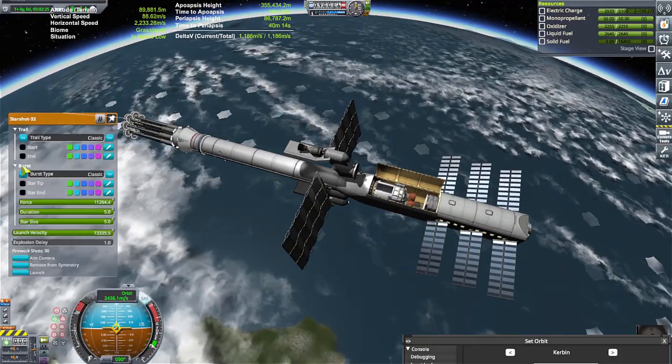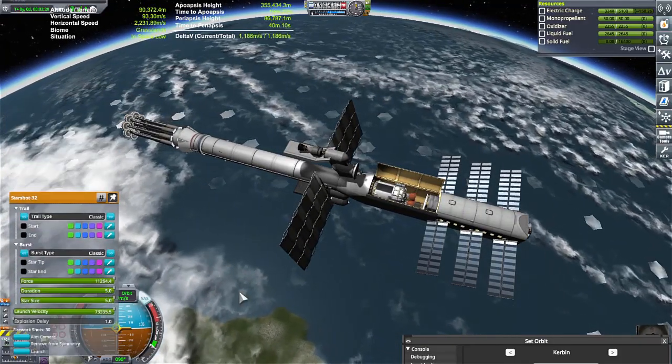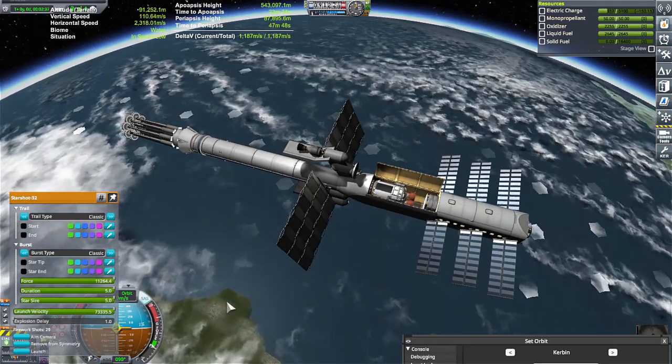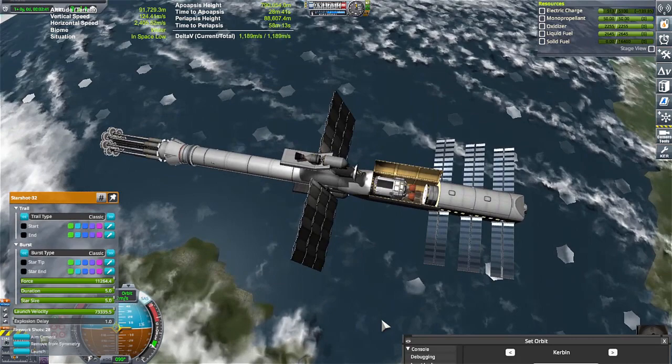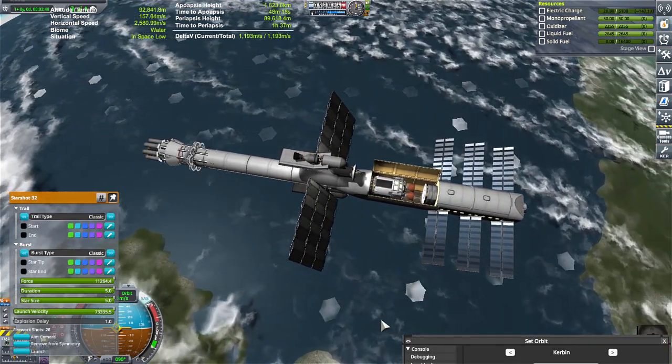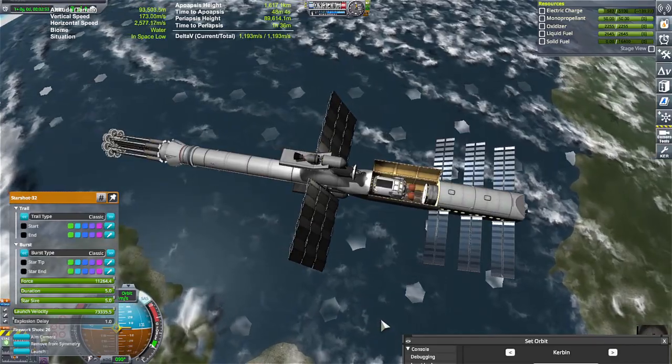A lot of the things that I tested out was, of course, cargo. Having the cargo put under that kind of G-force stress, I wanted to make sure that it wasn't going to rip free from the docking port. And while it does look silly bouncing around in there, it does stay. So that's a plus.